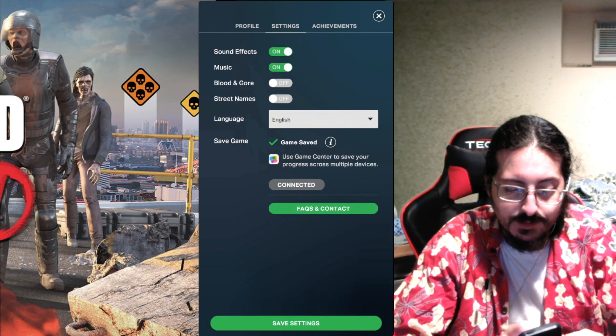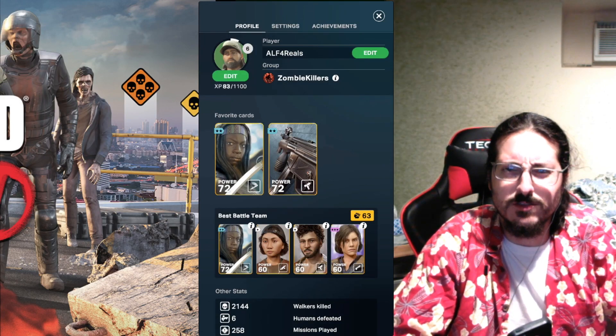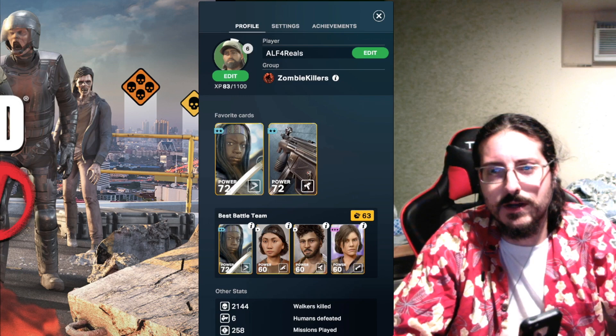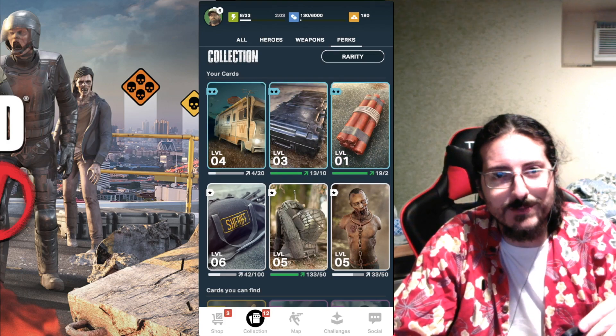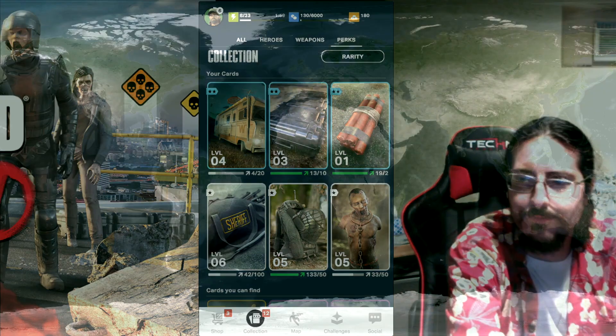That got us up to 130 coins — god damn, I gotta start saving some coins. I'm up to level six now, so that means I can do the raider missions and you can use four at a time — that stuff is nuts. That's going to be a whole other video. But I hope this was enlightening and you learned a little something. Come back for some more Our World infotainment in the near future — later!